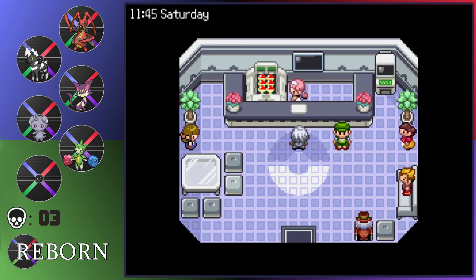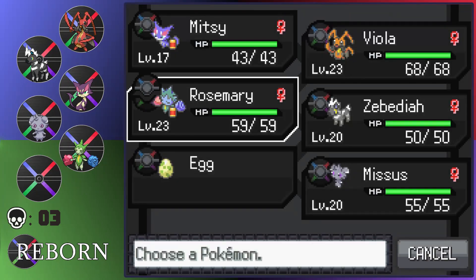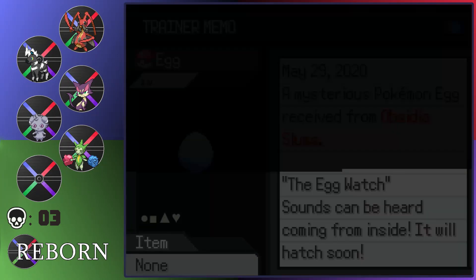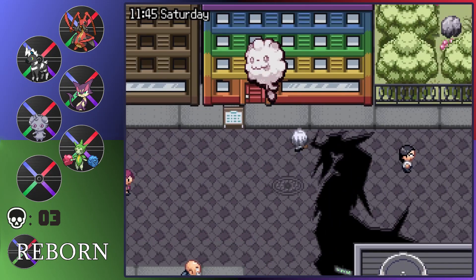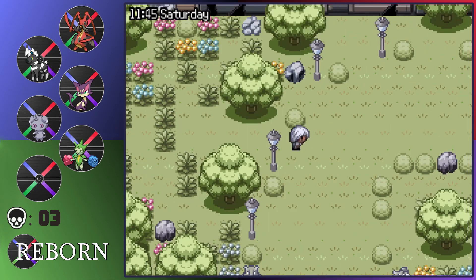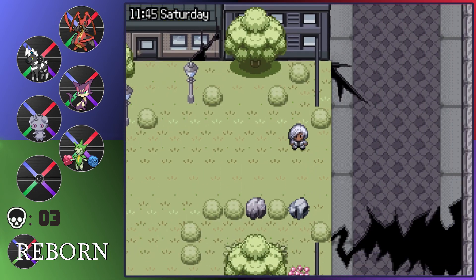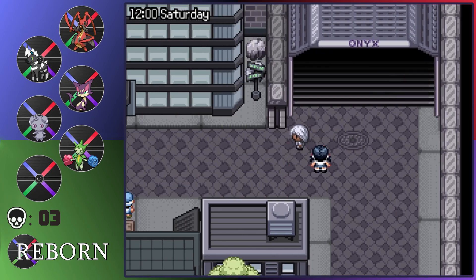The egg that I have — luckily all that running around I did is good for that at least. It's going to hatch soon, and then I can use it. The next gym is Grass, so I'm not sure if I will use it. It is a Flying-type so it's not weak to Grass, but I might do something else. We'll find out.